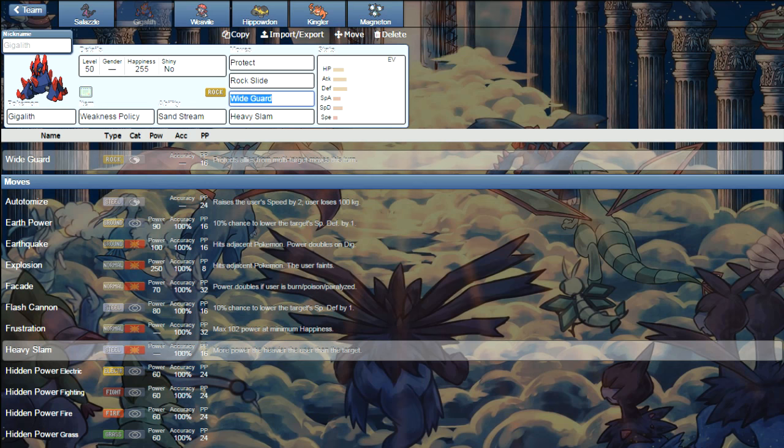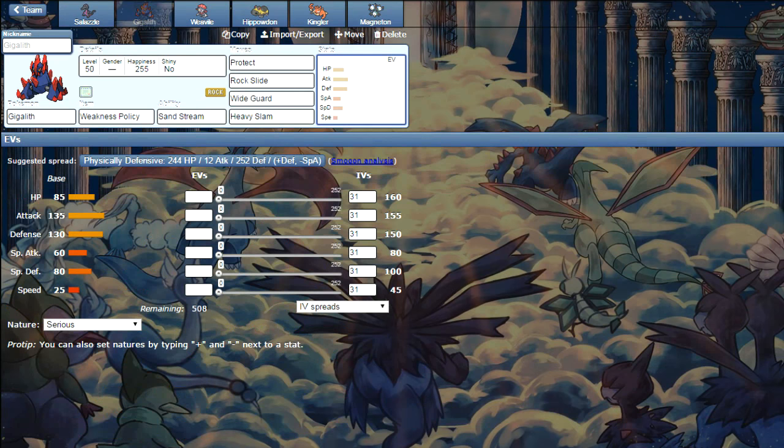Gigalith also functions in Trick Room, so in case Salazzle fails its job you have a mon that can work under Trick Room. With 25 base Speed it's going to be outsped by most things, but if you want to function in Trick Room you can minimize its Speed IVs. 31 IVs is fine too — you'll still be slow enough. No matter what, you want Max HP on Gigalith.